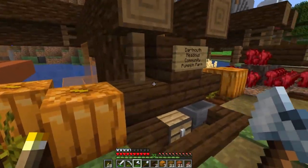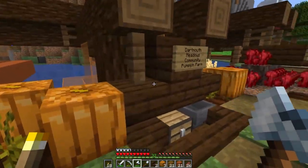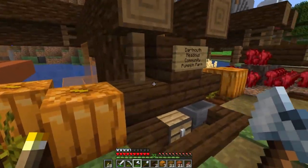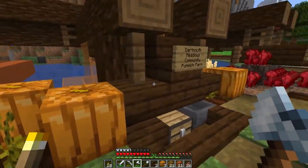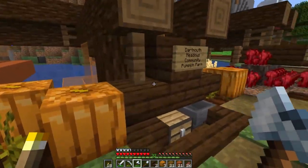I wonder if we could maybe just get away with a log. Yeah, I think that's the better way to go — trying to get too fancy. So we can get rid of this and just do a log, like that. Then you'll be able to see the log from all the other sides — that's just a hopper but that's fine. For the stairs on this side, we'll just do the same thing. And then we'll get rid of this pumpkin. Yeah, I like that — I think we're going to go with that.